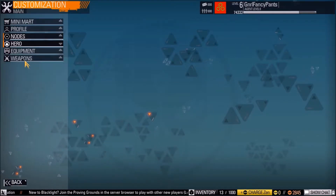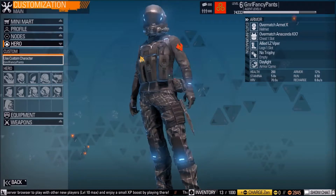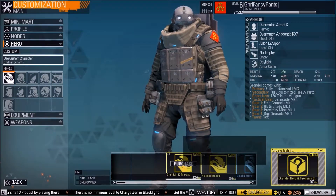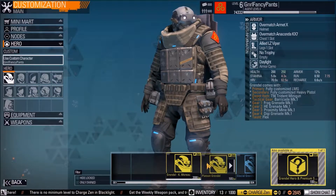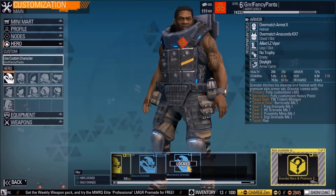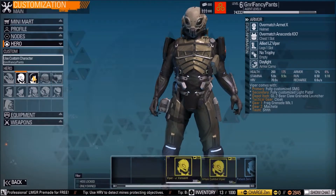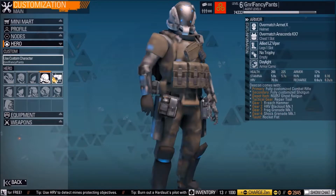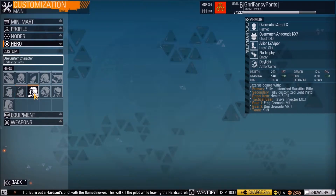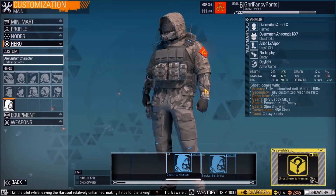Then you have hero level things — you can actually customize your own hero, which is what I did; this is me. You can pick different heroes, which cost real money to unlock. Or you can get some of them by doing certain missions. There are various types of heroes here and they're actually some of them are pretty cool looking, and some are more normal looking — depending on what you're going after.